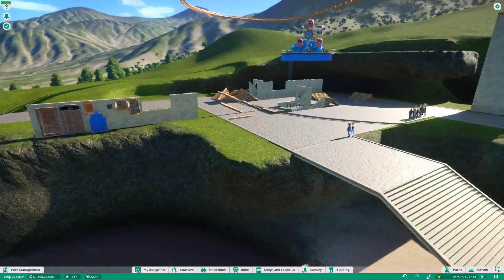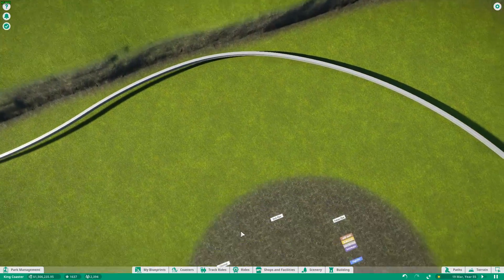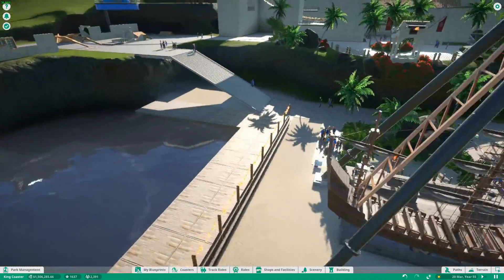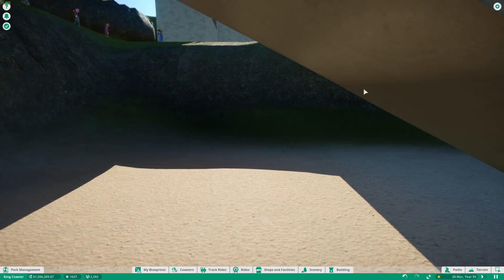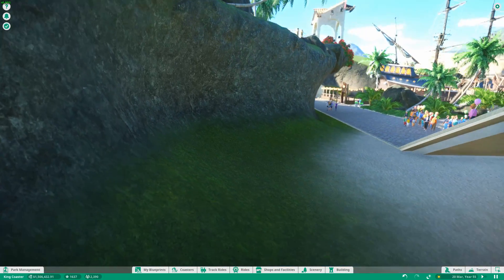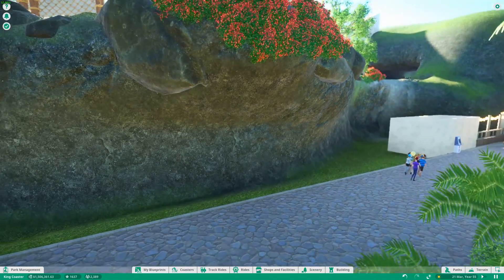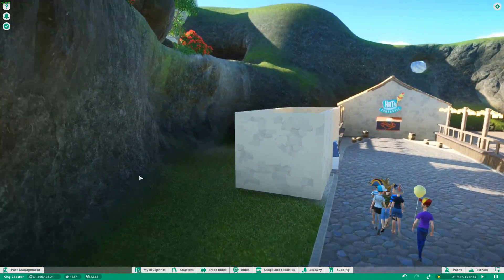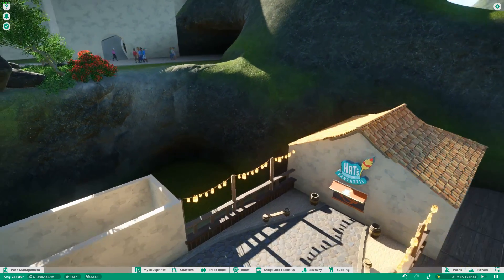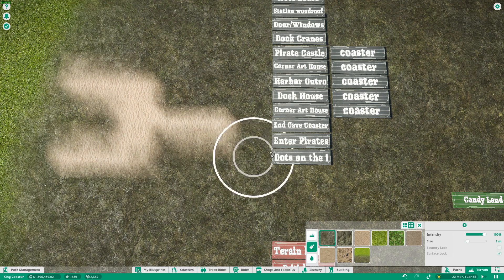Then it goes underground in a nice corner, out here underneath the art house. After the house comes what I want to do with the art house — it should look like a pier, with a lot of wooden poles underneath and all kinds of stuff. The coaster goes underneath it. I need to fix something here so the coaster goes into a nice piece of cave. I might later make a sneak-peek hole into the cave with some scenery. Then the coaster comes out the wall here and goes into another cave. This building I need to make a little bit higher — a wooden roof, the same as over here. Then I need to do the end cave coaster.